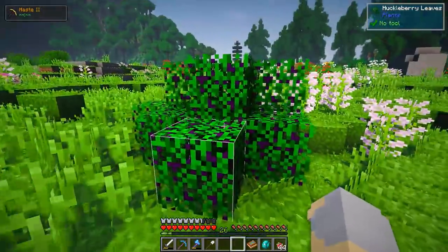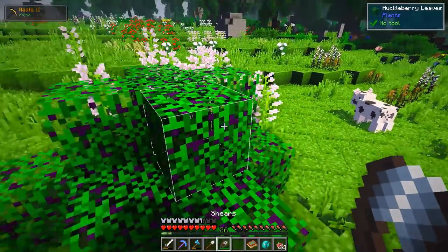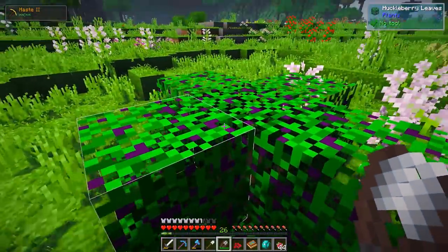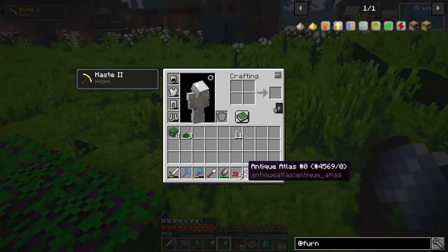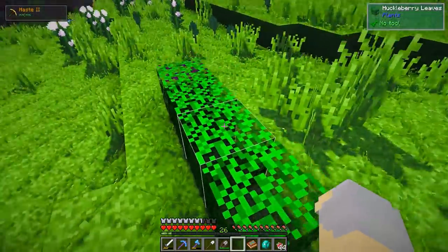I want to try something here. There's these huckleberry leaves — or you know, there's other berry bushes as well — but let's just try with these. We totally can pick these up, so out of curiosity, this is gonna be an experiment: if I just plant these like so...